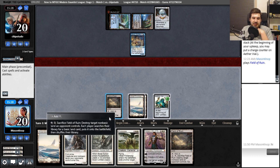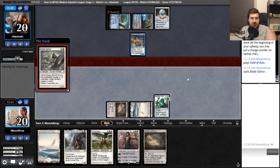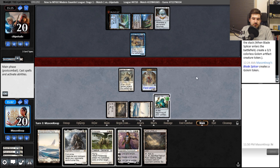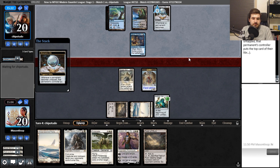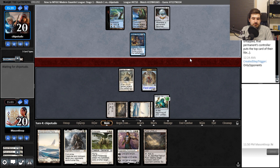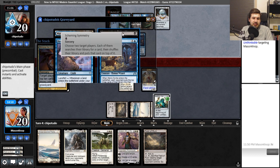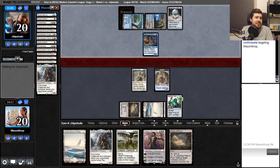I'll play Blade Splicer first and keep going with the play. Glimpse the Unthinkable — three card types in there. That is not another card type, but that is a lot of cards. You took another Blade Splicer and a Path to Exile off my top two. And a Flickerwisp. They cleared away some lands.